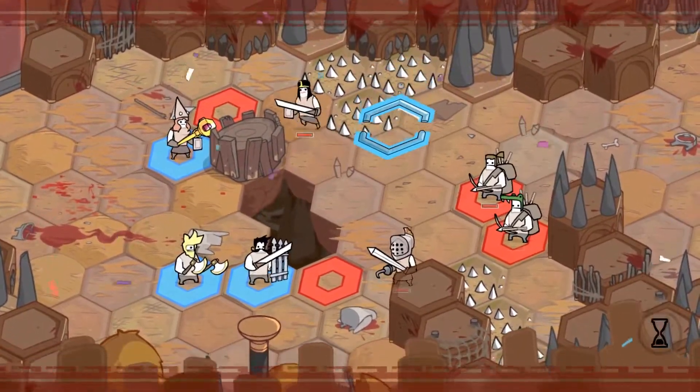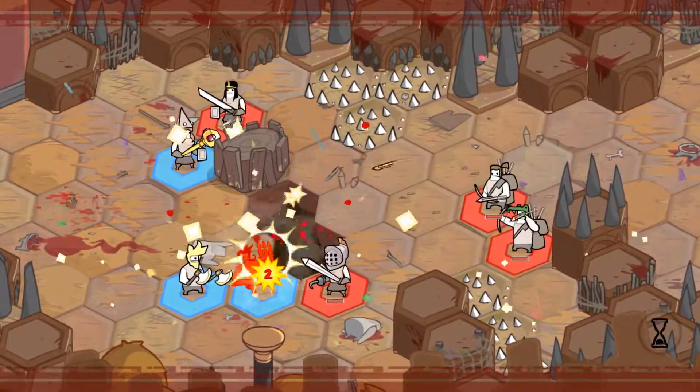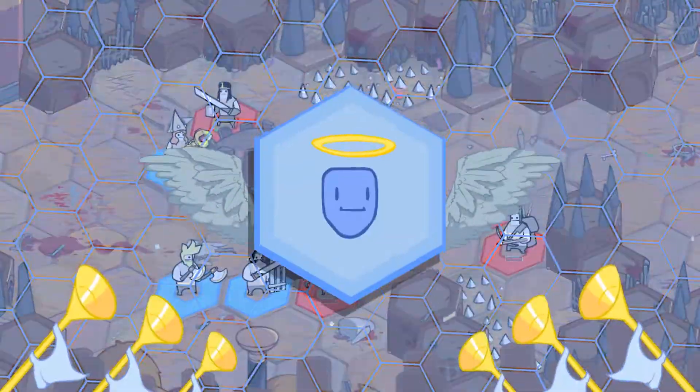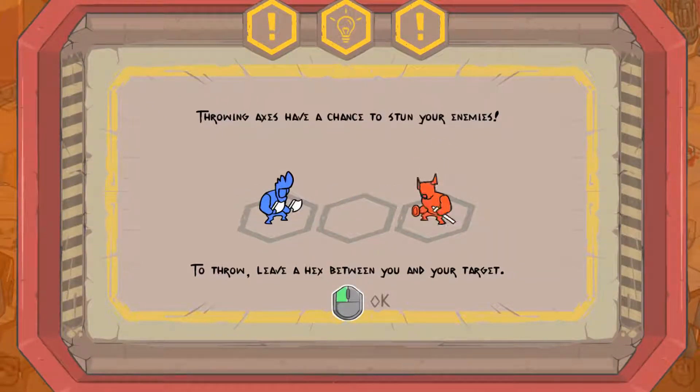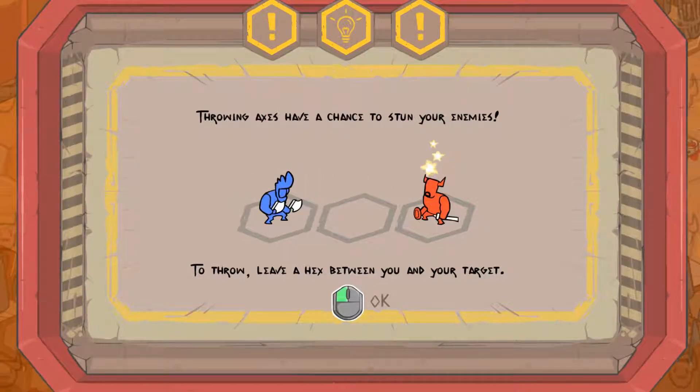Alright, they're getting the first attack — maybe I should have thought about that. But yeah, controls in this game, I'm loving it. Throwing axes has a chance to stun your enemies. To throw, leave a hex between you and your target — so just leave range.